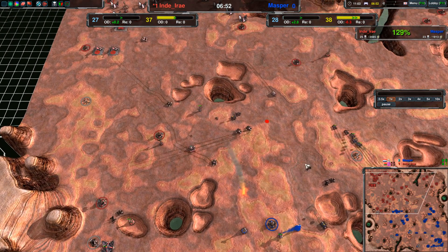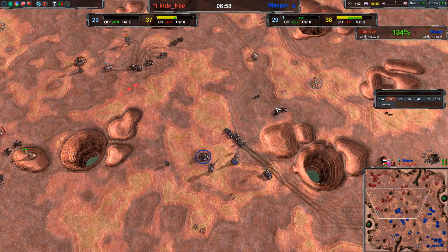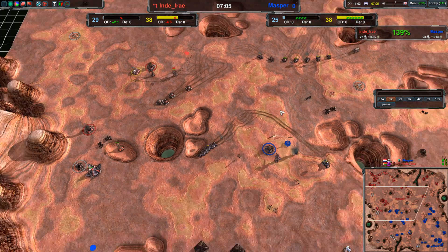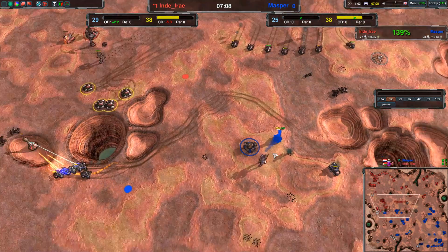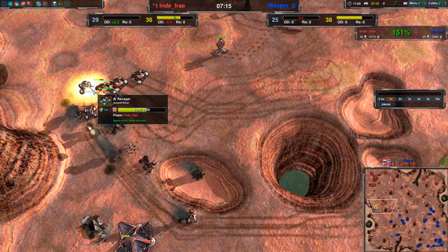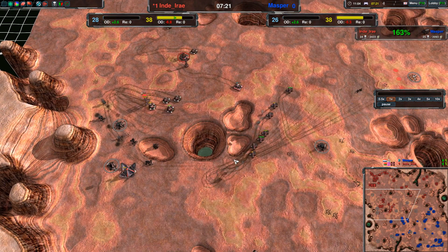Four ravagers are out. Ravagers, being assault units, do quite good damage. Over there Masper just has a couple of Scorchers. These Scorchers are just sitting there and are going to push in, maybe taking down one or so by the fencer. The ravagers are taking down the Scorchers because they're not being micro'd — otherwise you could have dodged the shots, which you can't really do against Scorchers.